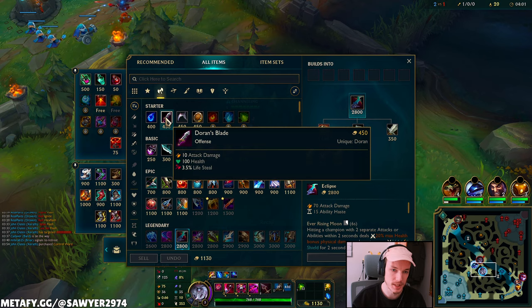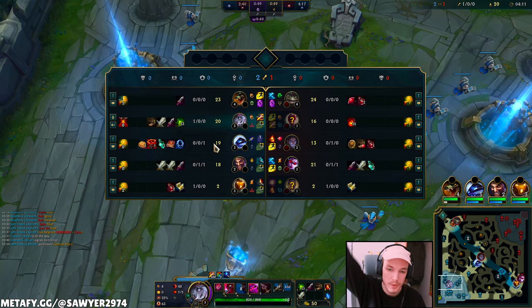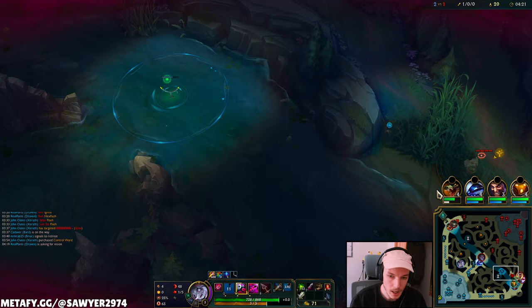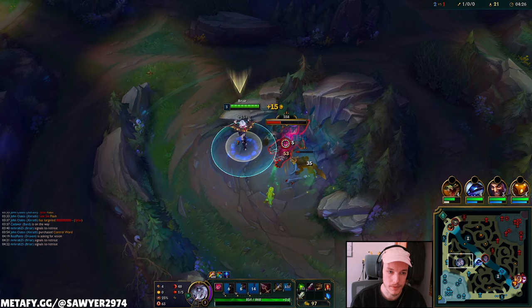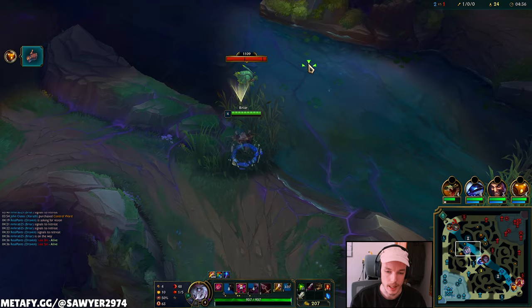Let's run the early game gambit. Most junglers will take this sort of detour — Doran's Blade, boots, a longsword, and a sweeper. We're looking for level four and then gonna fight on the top side with our tempo. Even if I farmed everything up toward here, Lee Sin could just reset to the top side. Since he chooses bot side, we'll get level four off the wolf and try to take his red side camps. We've already taken his blue buff — that's plus one and minus one for him.